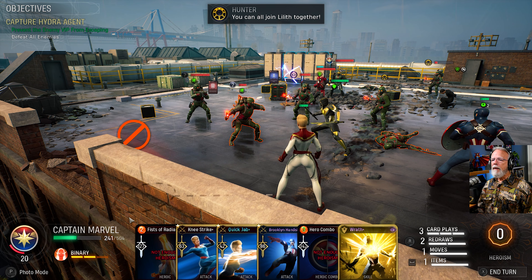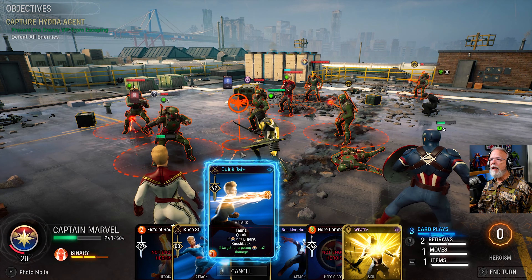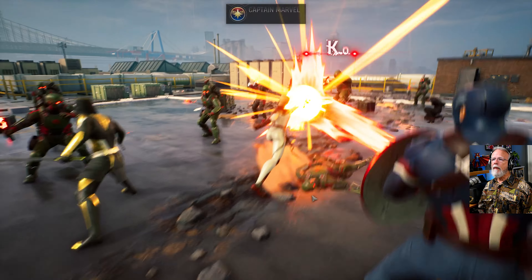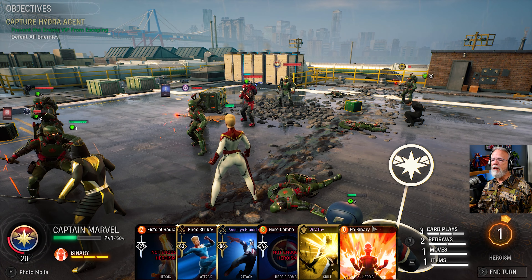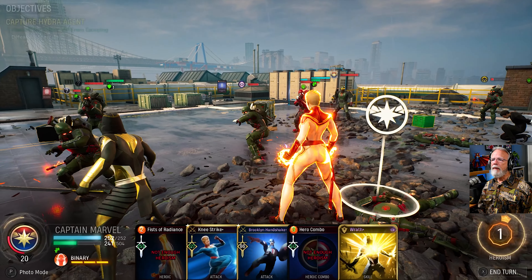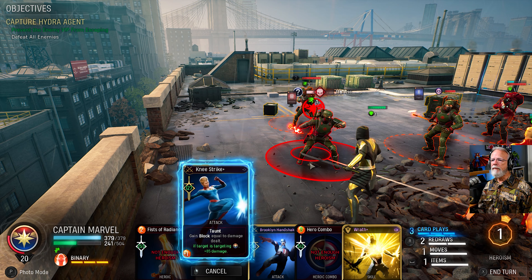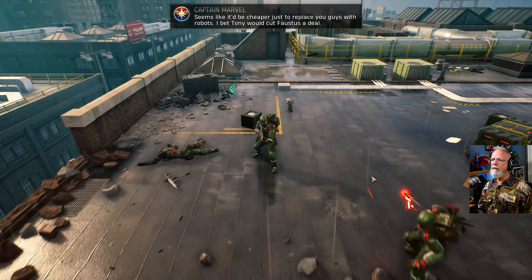You can all join Lilith together. This is the lowest damaging attack I have — it is not going to take that guy out. So let's just do this. I think I only have two attacks left for her. I'm pretty sure one of these guys has Frenzy and I'm just going to have to live with that. What's his health? You know what — you don't get to take your turn. Seems like it'd be cheaper just to replace you guys with robots.